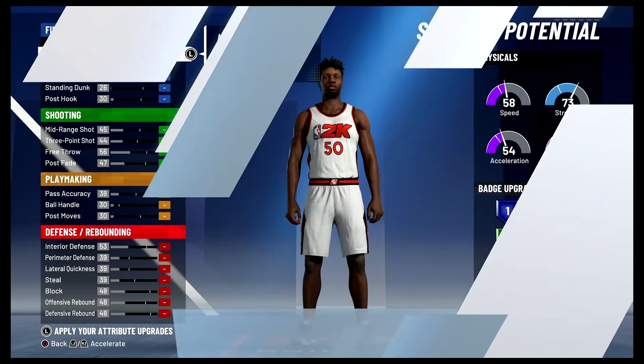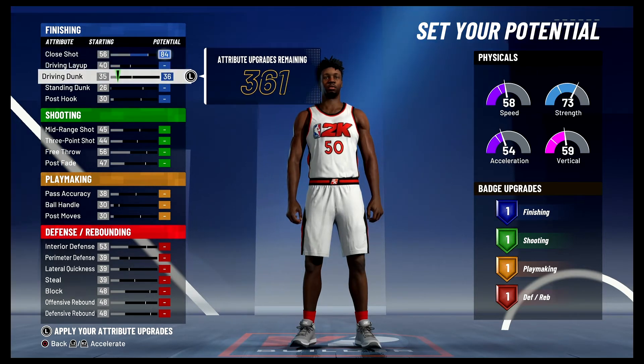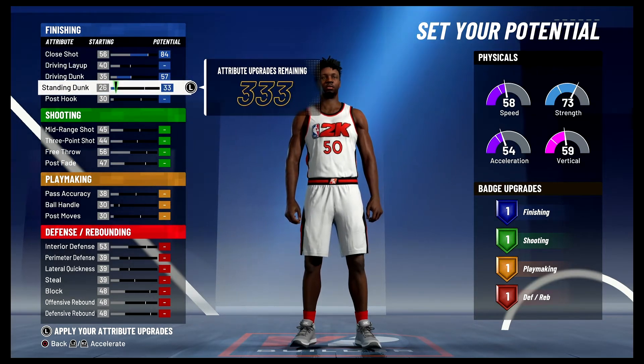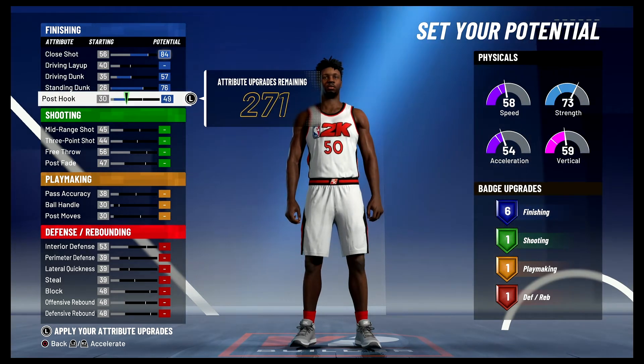For the attributes you're going to max out your close shot, bring your driving dunk up to a 57, bring your standing dunk up to a 76, and bring your post hook to 73 and max it out — that's going to give you 13 finishing badges.